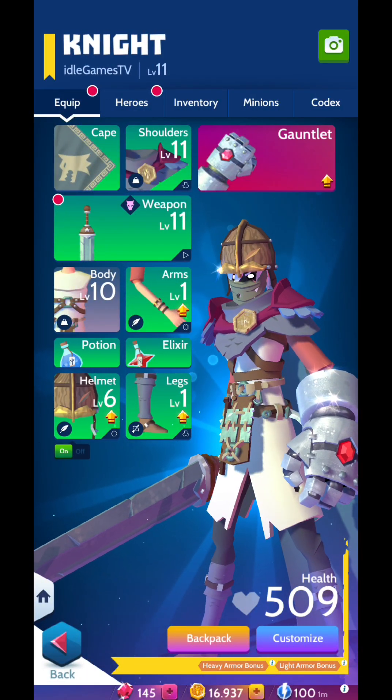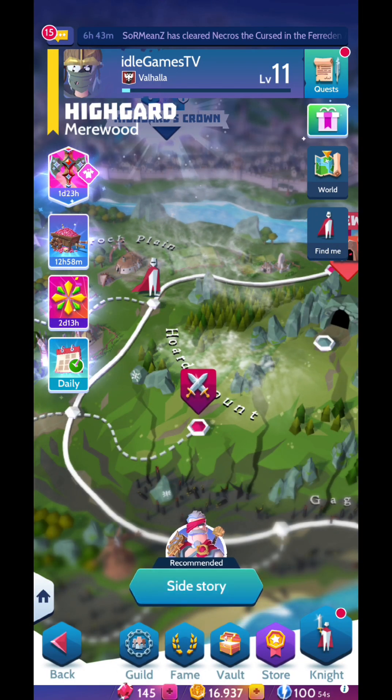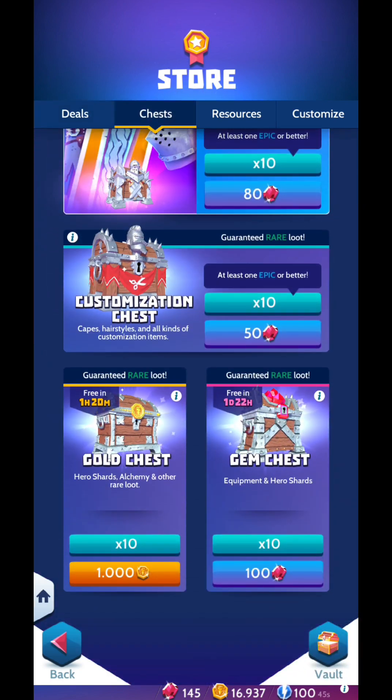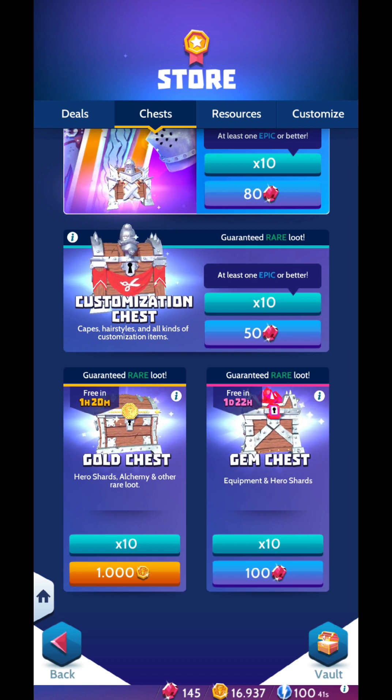You'll need to put a lot of effort in to progress further. In the store you'll have options with real cash, but also free gem chests and a free gold chest in the chest section.